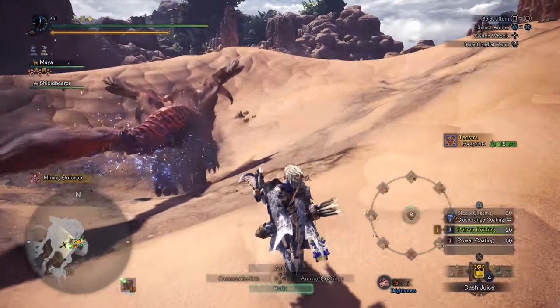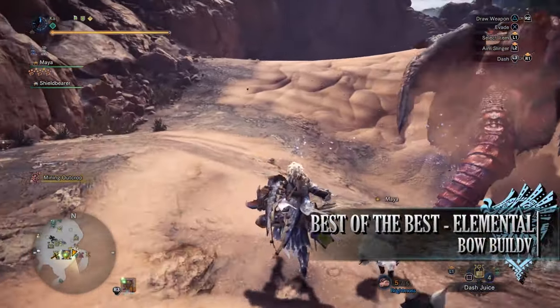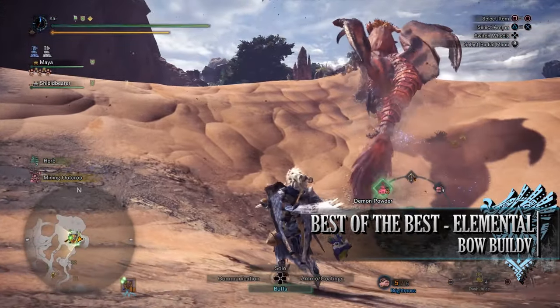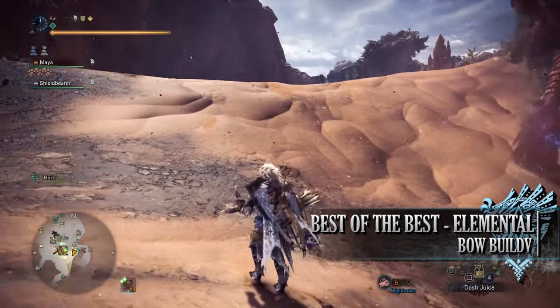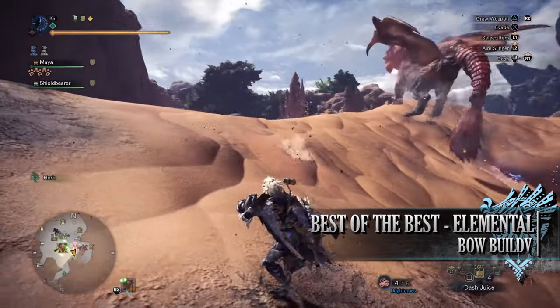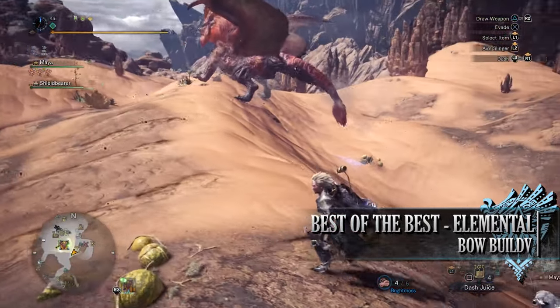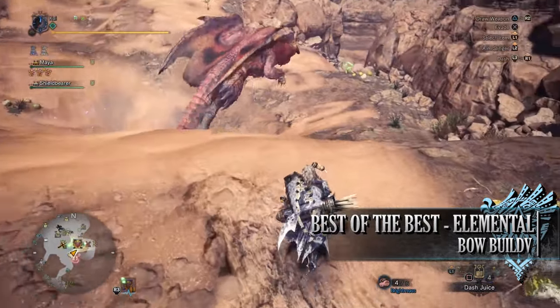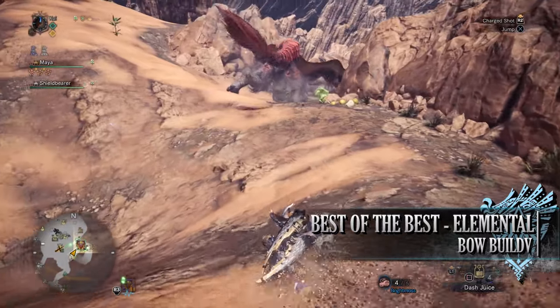Which brings us onto the next build — the best of the best elemental bow build. This is a strong elemental DPS build making use of the various elements in the game, allowing you to bring down monsters quickly and efficiently, especially with the bow thanks to its fast attacks. However, you have to take into account a monster's elemental weaknesses for this build to be efficient.